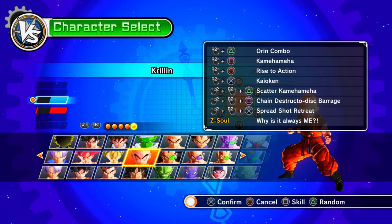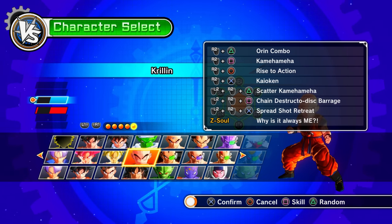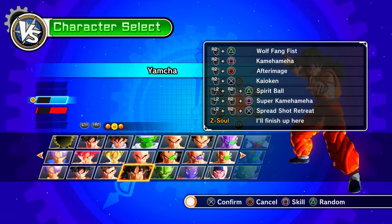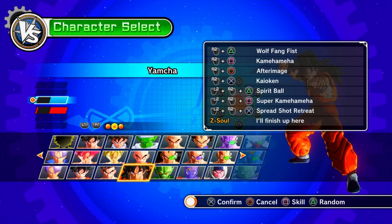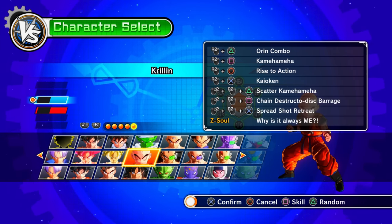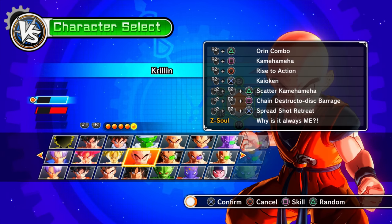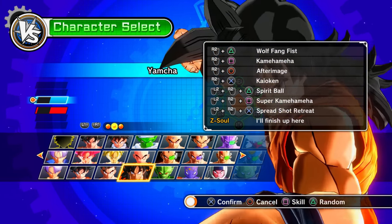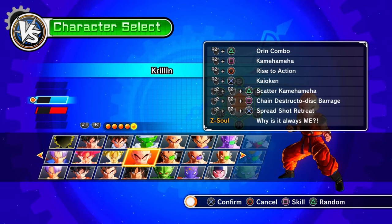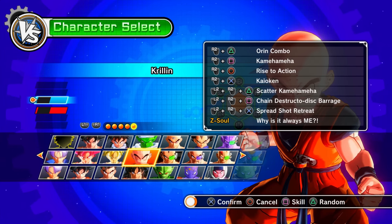Going back to Dragon Ball Xenoverse 1: Krillin and Yamcha both have a preset that includes Kaio-Ken — not times 3 or times 20, just the normal Kaio-Ken. Back in Xenoverse 1, Kaio-Ken was a super attack, not an Awoken skill. This was removed for Xenoverse 2 — it's unclear why. So in Xenoverse 1, Krillin and Yamcha had Kaio-Ken on one of their presets, even though Tien didn't.